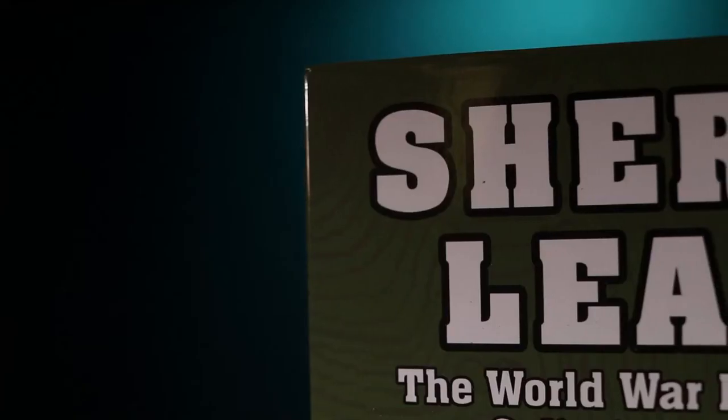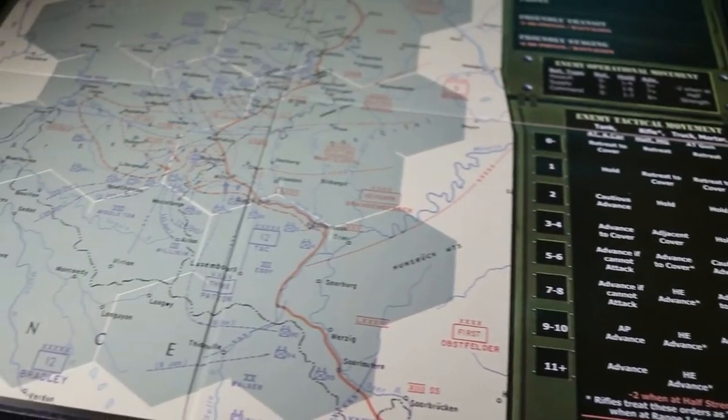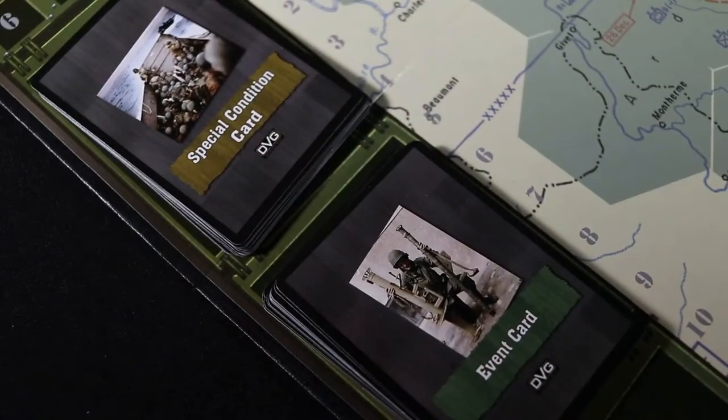You are now ready to set up your first campaign. You start by placing the tactical display sheet and headquarters sheet on the table. Next, separate all cards by their types. Shuffle the special conditions and event decks and place them on the tactical display.